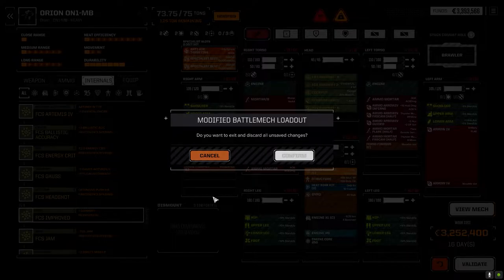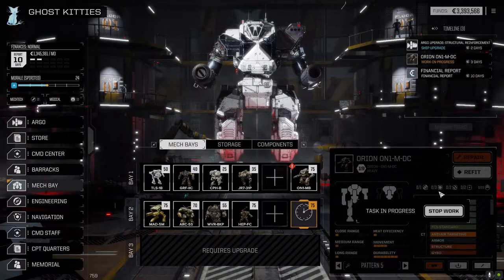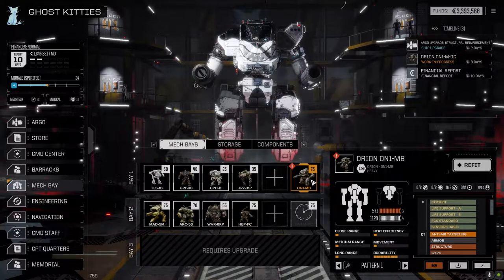The second Orion has slightly different hardpoints — this one's two laser, two ballistic, two missile; and I think this one is one ballistic, three laser, two missile. So this guy might be better going with the Thunderbolts, and the other one being the indirect guy. I would want to make one of these — preferably this one — an all-ballistic build if I can get an Ultra 20 and an Ultra 10 in there and make it fast.